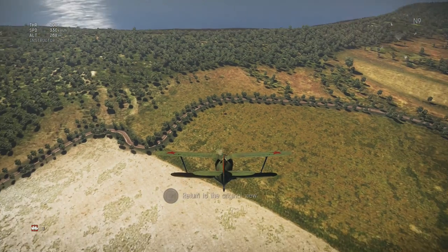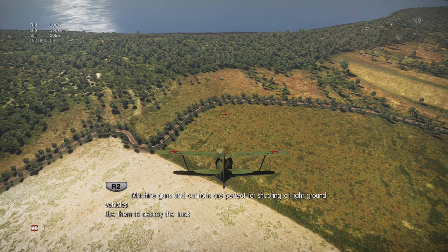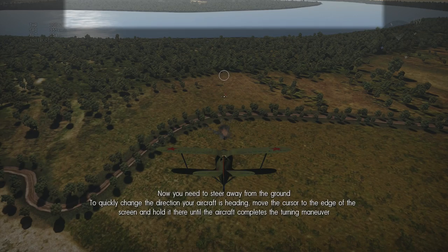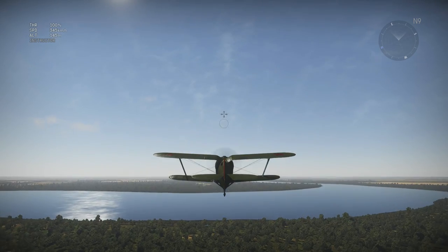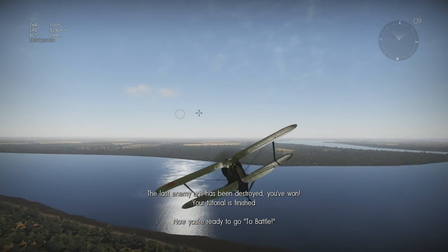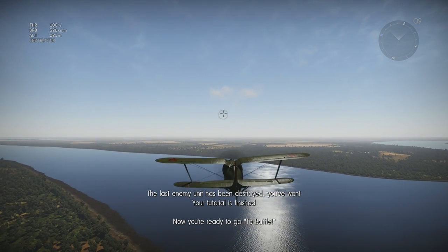Oh look, I can even zoom in — nice! Machine guns and cannons are perfect for shooting light target vehicles. Now we're going to destroy an innocent truck. You need to steer away from the ground — move the cursor to the edge of the screen and hold it there until the aircraft completes the turning maneuver. That segment's already completed — that was pretty short!